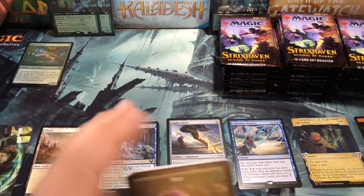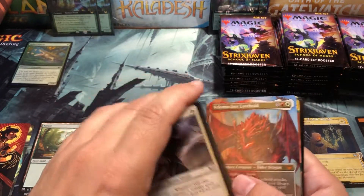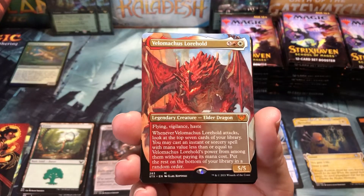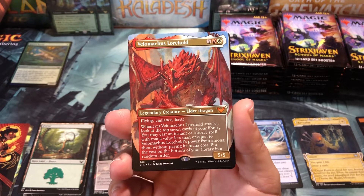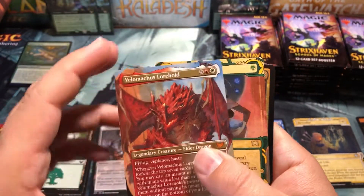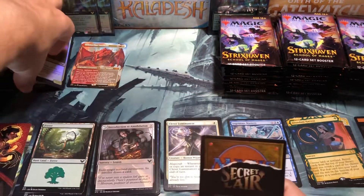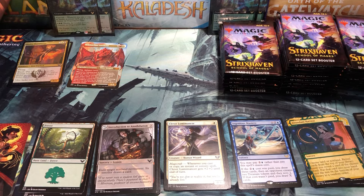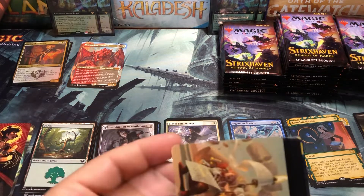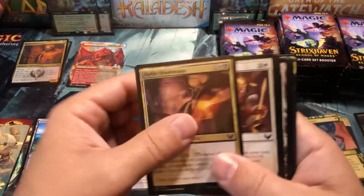Here's our art card — definitely different. Commons nobody cares about. Our first mythic! And I think that's my first full art I've gotten out of any of this Strix Haven stuff — I haven't opened a lot yet. Bellimachus — I don't know how to pronounce it, but there you go, first mythic. Then an Abundant Harvest for the mystical archive, Owlin Shieldmage, and a secret layer ad. The tokens are all upside down in these set boxes, which is kind of weird.